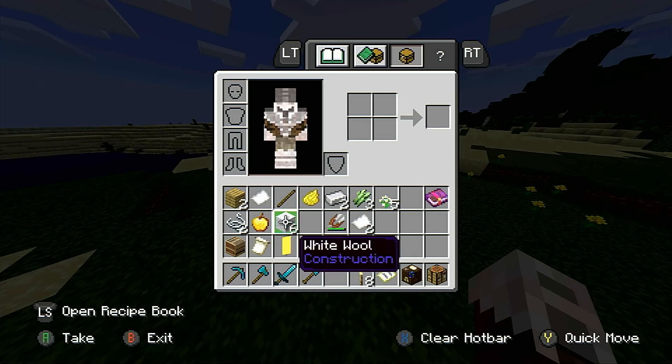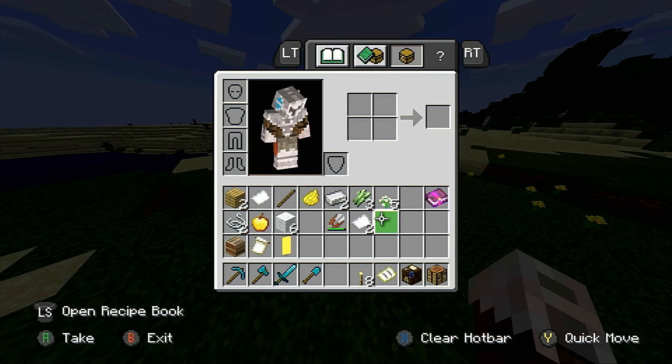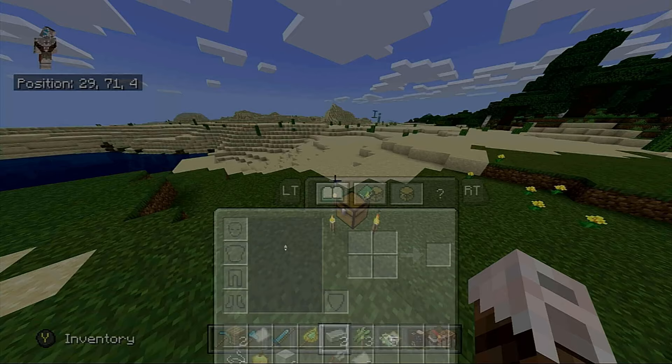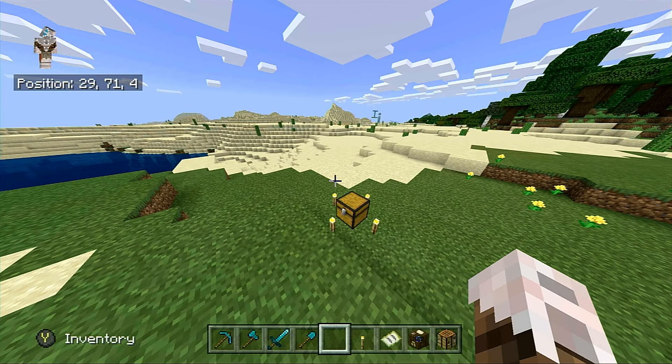You'll also need sugarcane to make paper, which is going to help make the loom. I recommend getting some white flowers to make white dye. We're going to need a lot of wool. I found an enchanted golden apple in a chest — I know for certain it's there, I've done this many times on this world. It's a great seed.